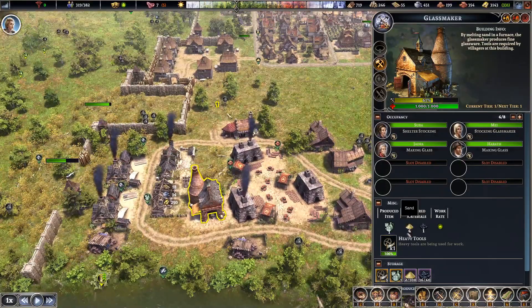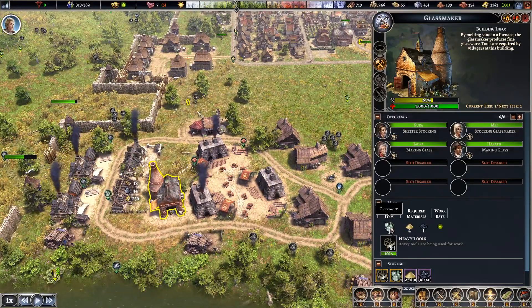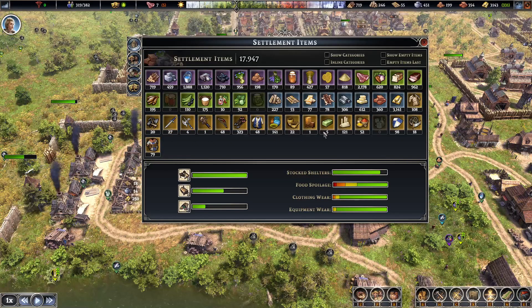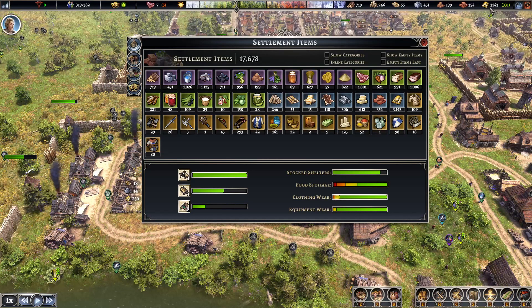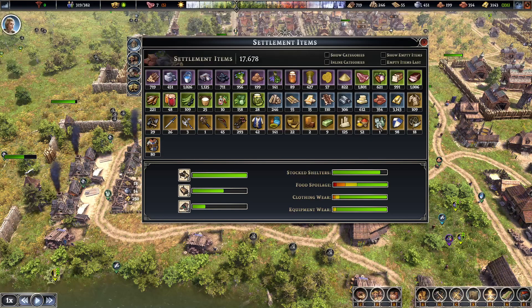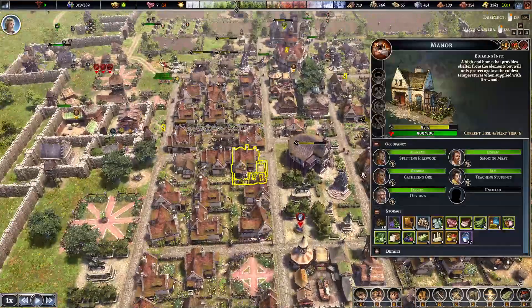This glassmaker — what's holding us back here? We've got sand, coal. It produces glassware, not a candlestick like I was saying. Yes, I bought loads of glassware. Only got one now. Why 331 from luxuries? So when they have glassware in their house, they pay more. Let's just click on a few of these and see what they've got.